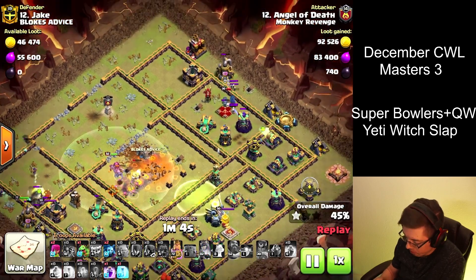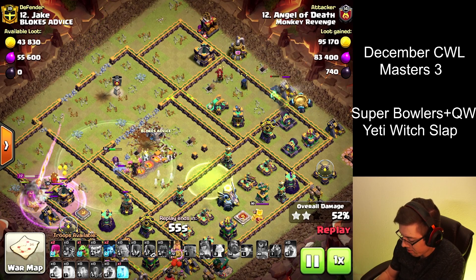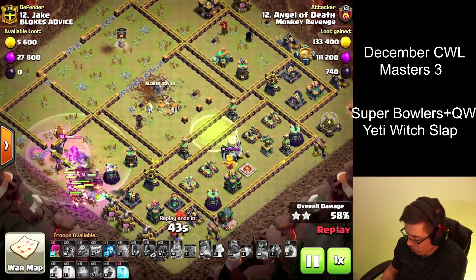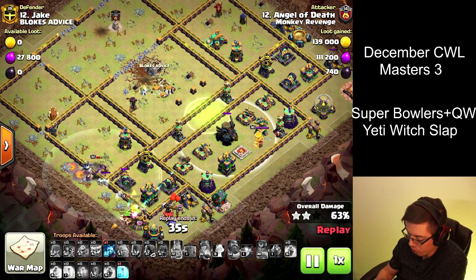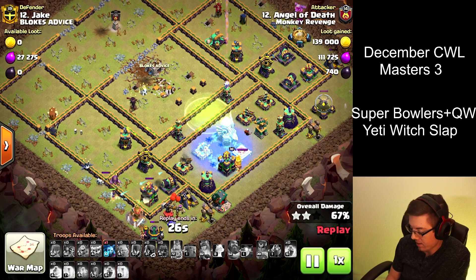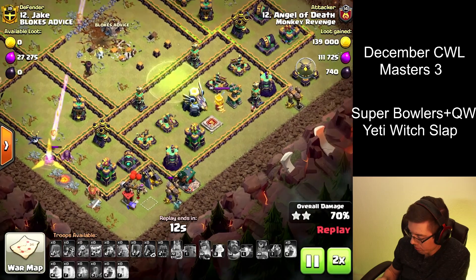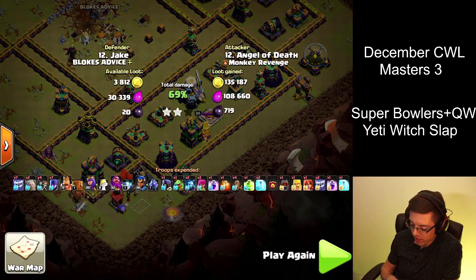So many Yetis go down. We send in the Royal Champion from the right side to try to take out this Scattershot. Queen and Warden take out the left side. However, the Royal Champion had to battle the enemy Queen, and that was not a fun battle for my Royal Champion. So the Scattershot is still up — there's really no way for this to become a three-star. We had needed everything to jump over the two walls utilizing the jump spell, take out the Eagle, and hopefully take out the Scattershot. Able to drop the Minion and pick up one more building just before the Eagle has time to lock on and kill it. We end with a 71% two-star.